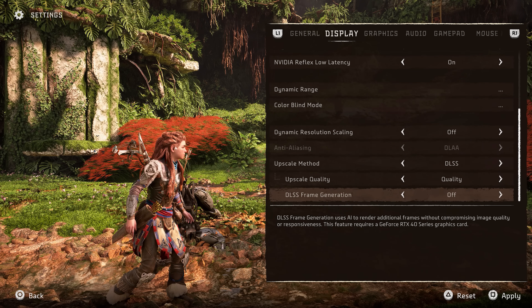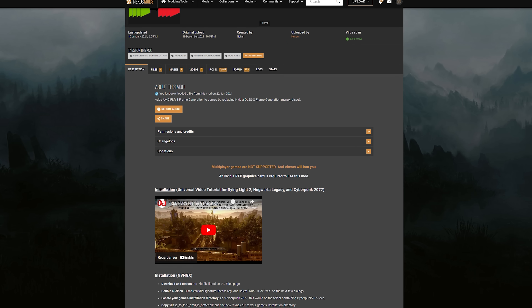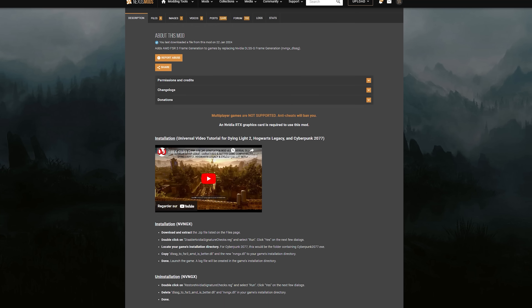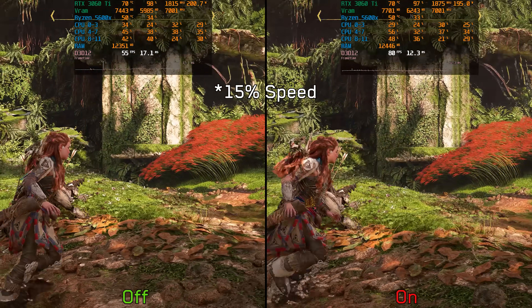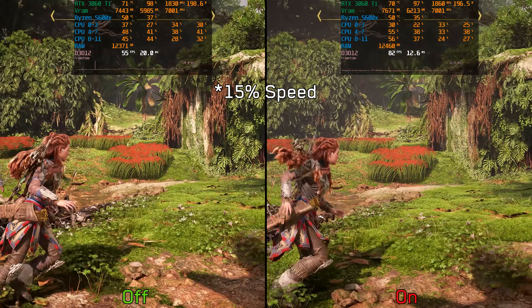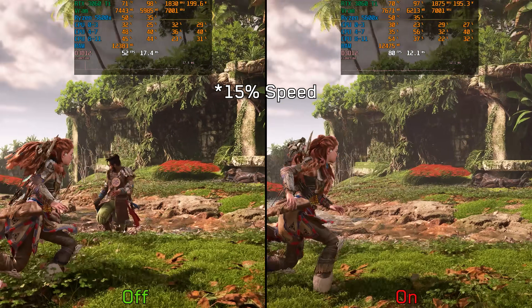Speaking of frame generation, the game supports DLSS frame generation, which requires an RTX 40 series GPU. I have tested a mod by Nukem which enables frame generation on RTX 20 and 30 series GPUs by swapping DLSS FG with FSR FG. The results are not perfect — unlike many other games, this mod doesn't function correctly with Horizon Forbidden West. Despite increasing frame rates, it doesn't feel as smooth, likely due to the aforementioned Nvidia Reflex issue, as frame generation requires that feature to be enabled.